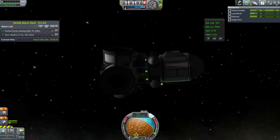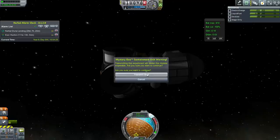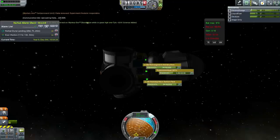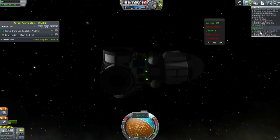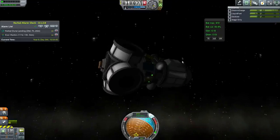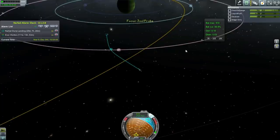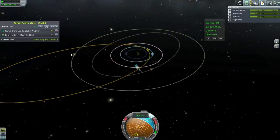Let's check out some goo — we will transmit that data from Tylo. We've fulfilled that part of the contract. That leaves us with the Science Junior and the thermometer. We are too high to even contemplate doing the thermometer, so on to Paul.